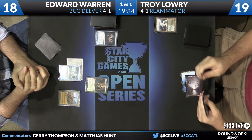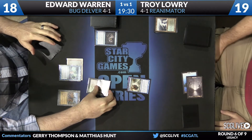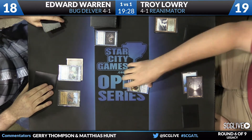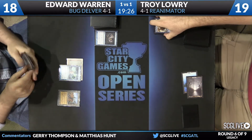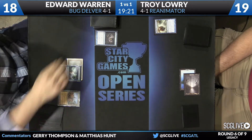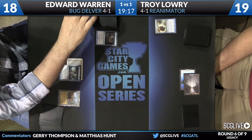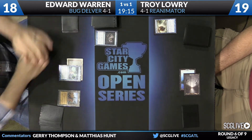To me, that's more indicative of a RUG Delver strategy. And that's basically what this is, where it functions like a RUG Delver deck, except you have Deathrite Shaman instead of Nimble Mongoose, and Black Removal instead of Red Removal. So he's going to Ponder here.